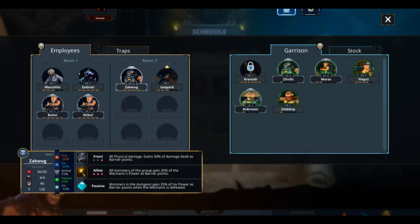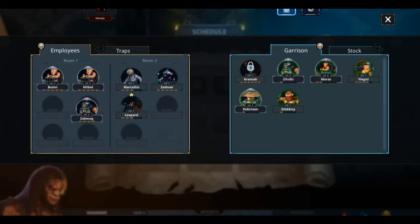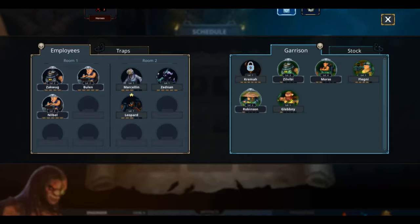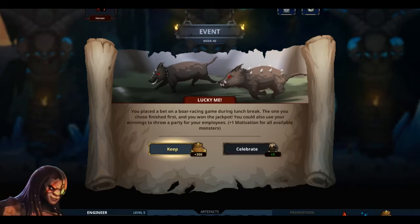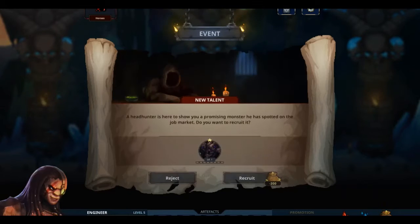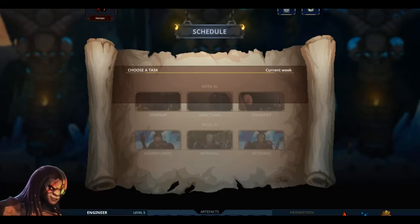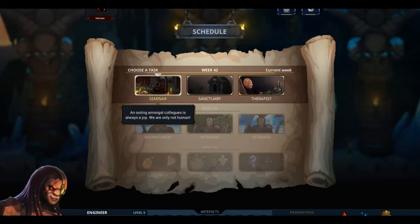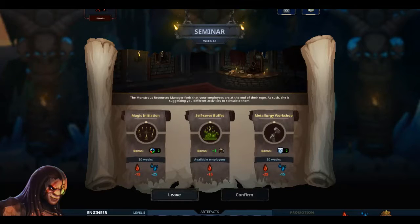It seems like no matter what I do, I can't have a full, proper team. So I guess maybe I'll just have these guys back here and you there, so I can have at least one team of full mechs. Not liking the look of this. I need the money so bad. I'm not recruiting a demon — no thanks. Seminar or Sanctuary? Make my monsters better or make them worse? I think monsters better is probably better.